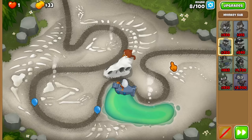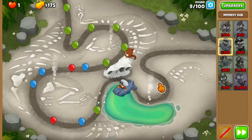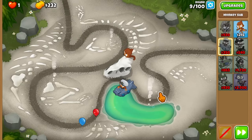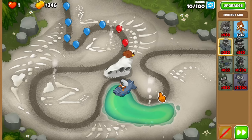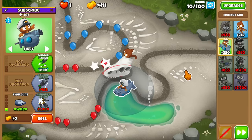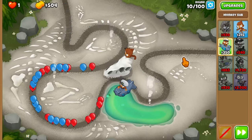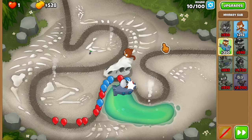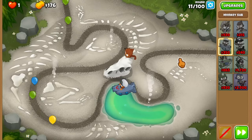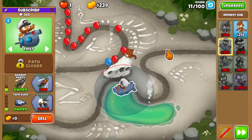These projectiles don't pop lead bloons, and you have to either buy a very specific upgrade or get a tower to tier 5 in order for the darts to pop lead bloons. For example, the Carrier Flagship has to become a 5-0-2 so the darts shot from the planes can actually pop leads. The sub needs the middle path heat-tipped darts to pop lead bloons, and then the last one is the Special Operations Heli. The top path is not going to work, so this is going to be like the sub commander eventually.